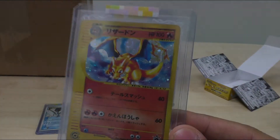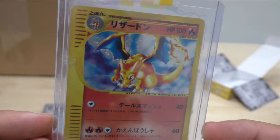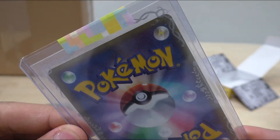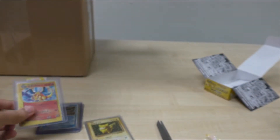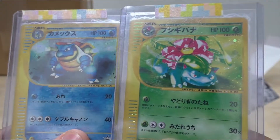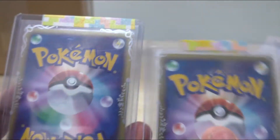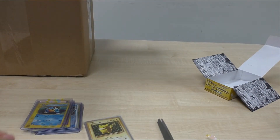Next we have a Lottery Promo Charizard. I know a couple of guys on Instagram are looking forward to seeing this one — it's looking very, very nice. And again we have the other two Lottery Promos. There were obviously six in total, but we have the Kanto Evolution starters, looking very, very nice indeed. That's the first little packet.